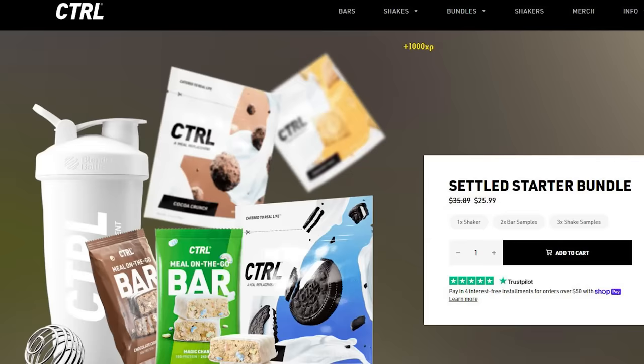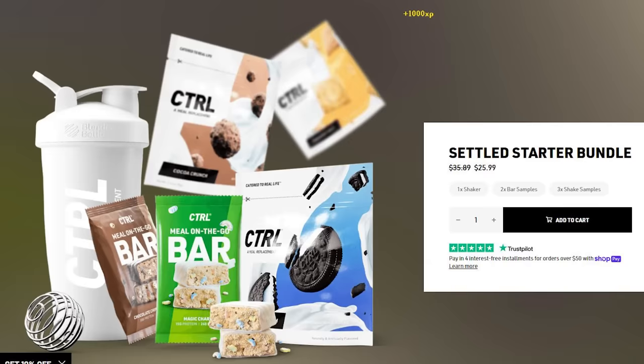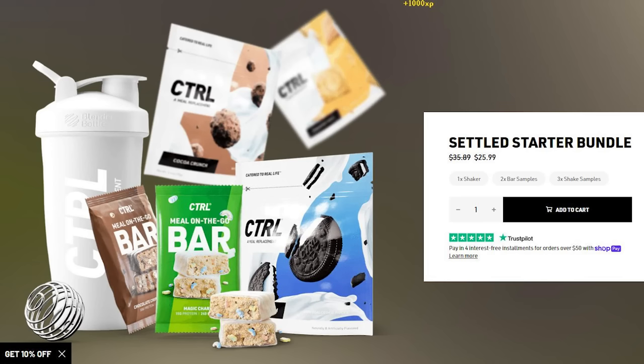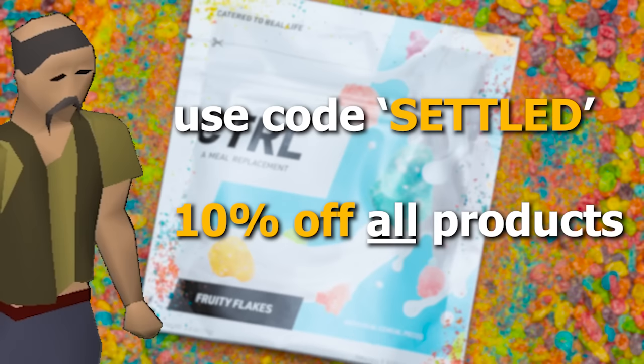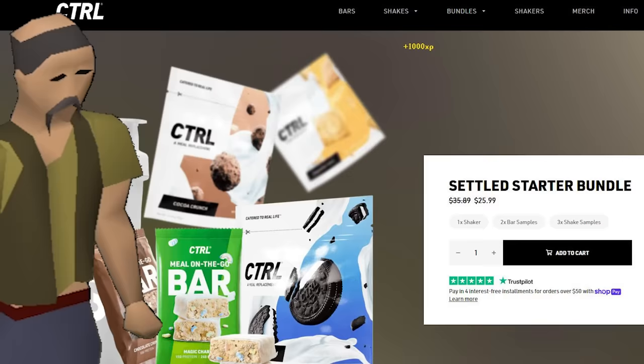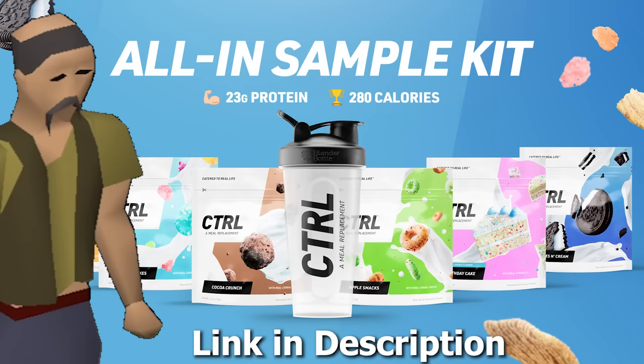Cookies and Cream, Cocoa Crunch, and Cinnamon Toast — the three greatest flavors ever made. You also get two bars and a really nice white shaker cup for a little over 25 bucks with this bundle, and you can get another 10% off with my code. I genuinely think this bundle is amazing value. Use code Settled. Go check out Control. It's wonderful.